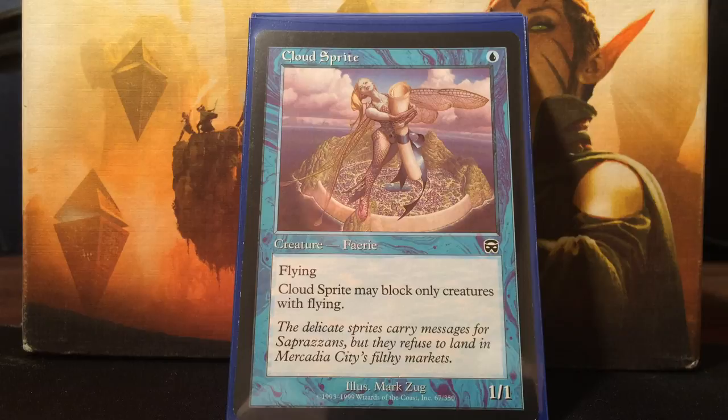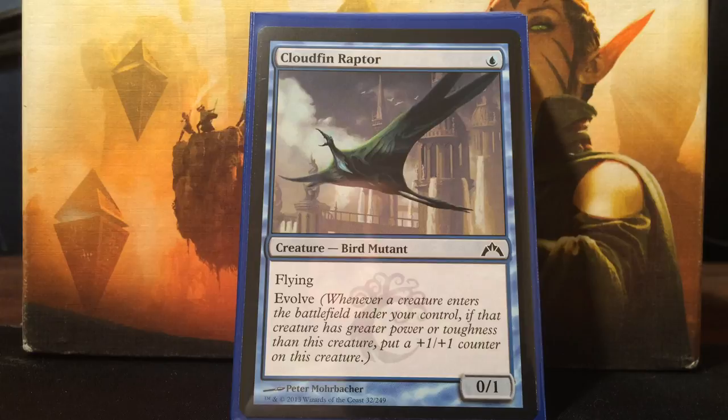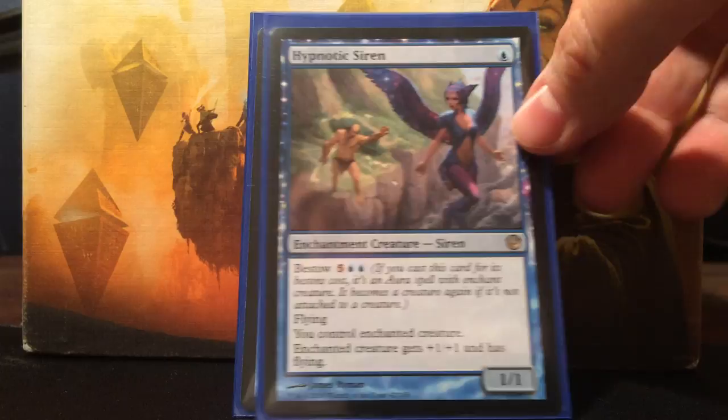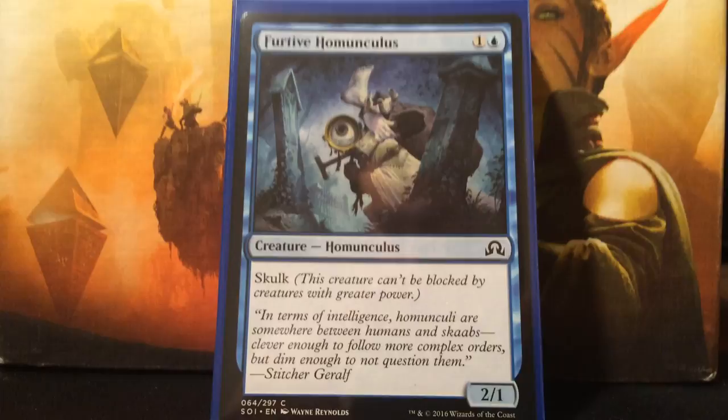These cards are just so good in the Edric deck. Cloud Sprite - one blue for a 1/1 flying, can only block creatures with flying, that's fine. Cloudfin Raptor - blue, flying, evolve. Whenever a creature enters the battlefield with greater power or toughness, put a +1/+1 counter on it. Hypnotic Siren - blue for a 1/1 with flying. You can bestow it to gain control of somebody's creature and give it +1/+1 and flying. You can use this early or late game to take a huge bomb and give it plus one plus one and flying. It can steal stuff. Next is Triton Shorestalker - probably the best one-drop in the deck, it's the only one-drop that just can't be blocked straight up.